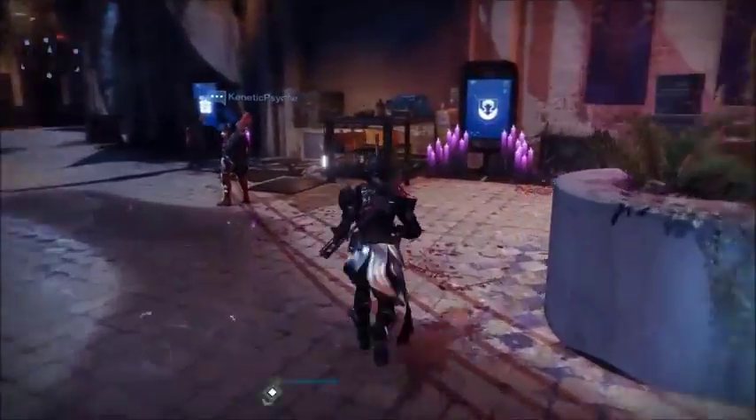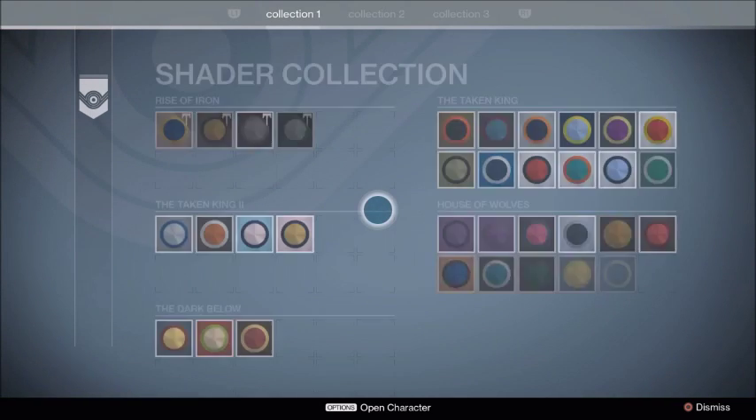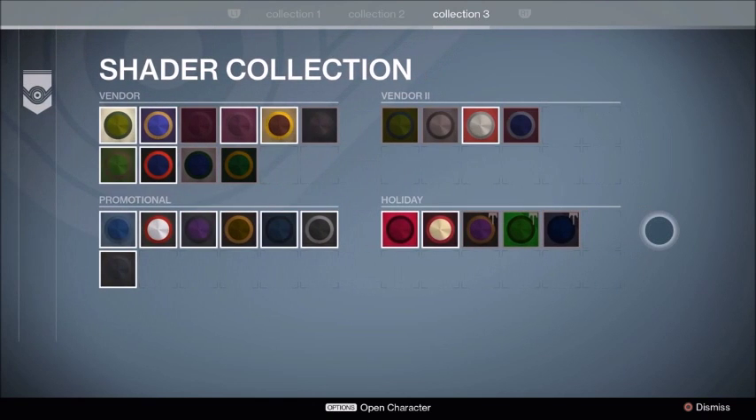What's up guys. Sorry if my voice sounds a little weird, I'm just getting over a cold. But this is how you get the Super Black Shader. You're gonna run over to your shader kiosk, and under the holiday section you'll actually see that it doesn't show up there.